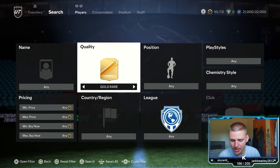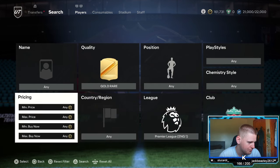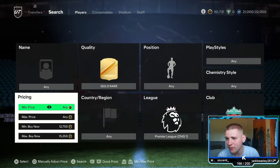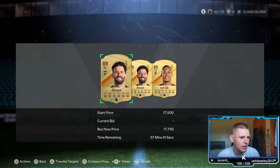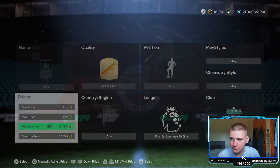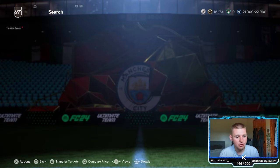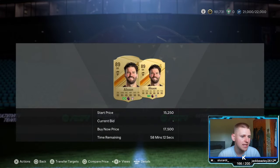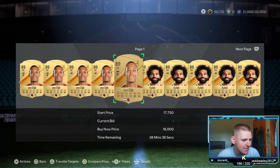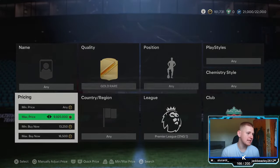The third method: gold rare, position leave any, playstyle and chem style leave any, nation leave any, league go to the Premier League, club go to Liverpool. Go to the minimum buy now — I think it's around 13.25k. At that price you've got three players: Alisson, Virgil van Dijk, and Mo Salah. Salah is around 18k, so you're going to sell at around 18k and you'll lose 900 coins per card in tax.